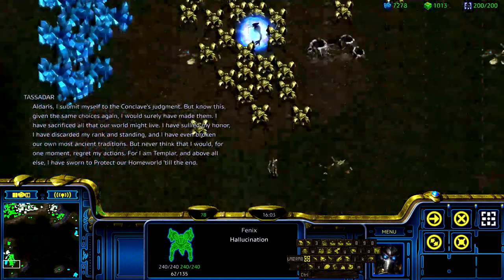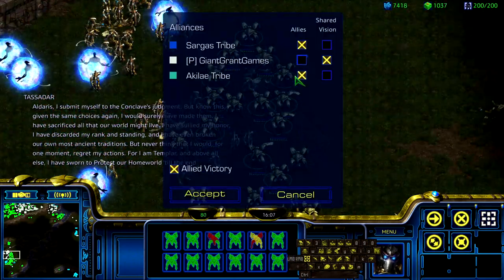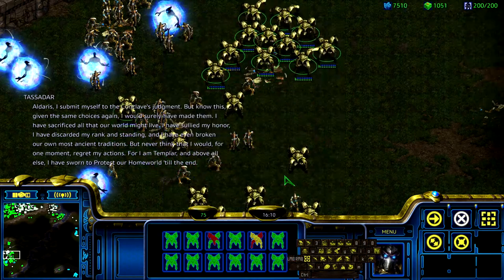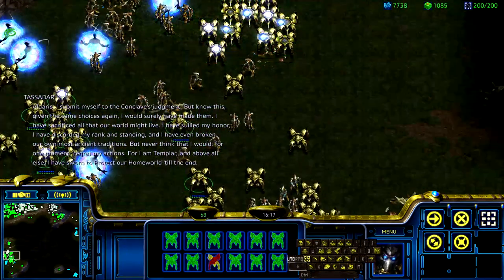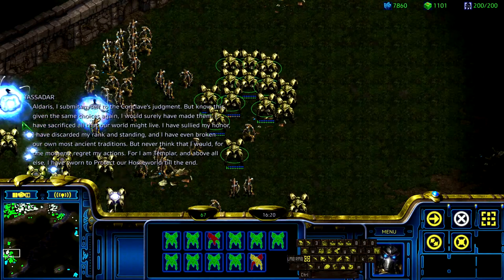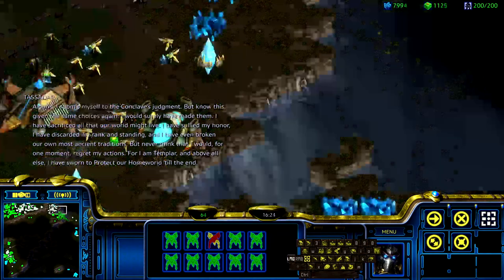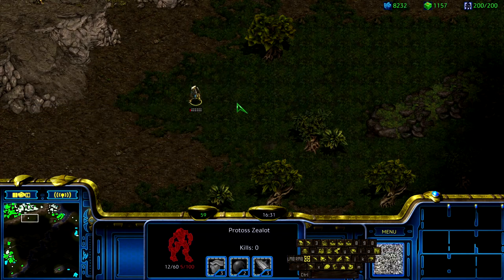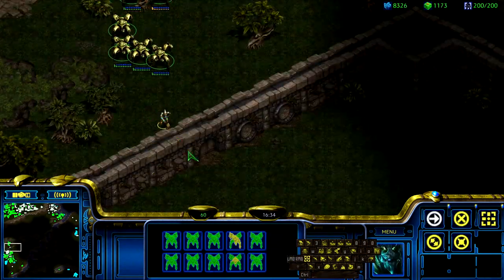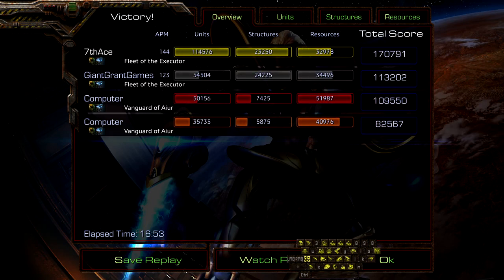I will surely leave. I have sacrificed for all. Now a world might be true. I am selling my honor. I'm up to 10k minerals, almost 11k. Having zealot gladiatorial combat. I am Templar. And above all else, I have sworn to protect our homeworld. Is Tassadar the most long-winded character in this game? Easily. Number of words said to number of missions. Did you get a defeat? Oh, you failed. It's because Tassadar got arrested — the executor's not allowed to let that happen.